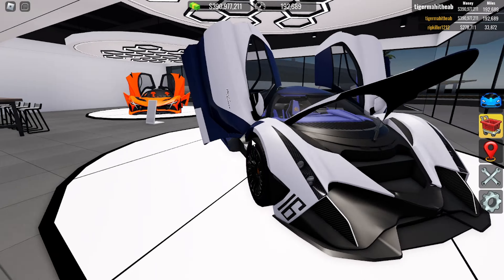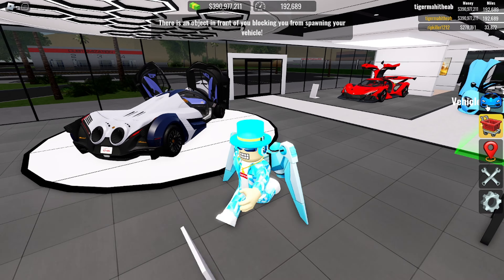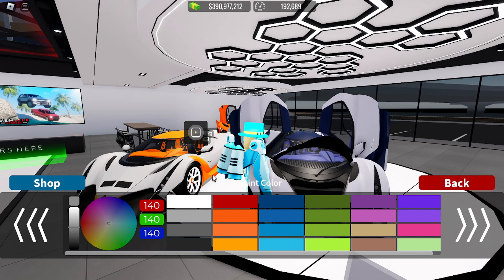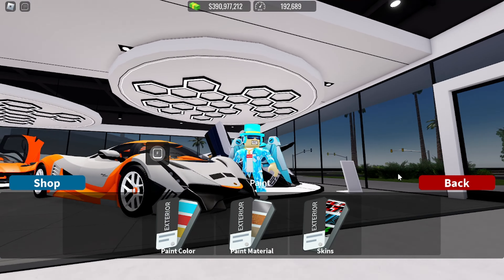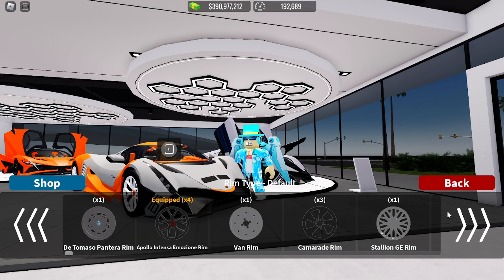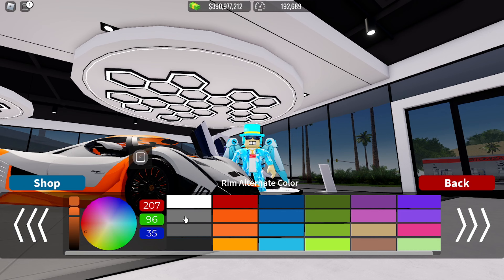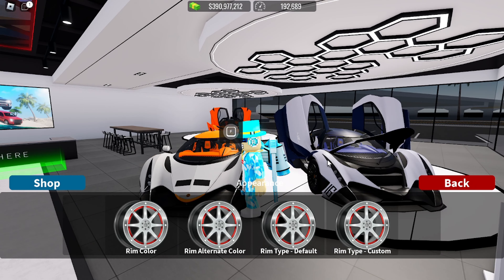Next up should be a little bit easier — this is the Devil 16. Let's bring it out real quick. The body color is just gray, a normal gray color. The rims are the Devil rims, so I'm going to look in the rim section. I found them. The rim color is black and the alternate color is white.